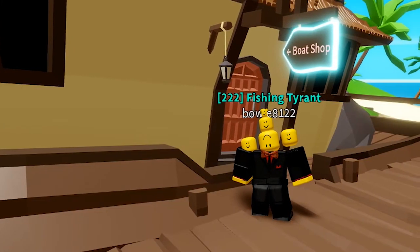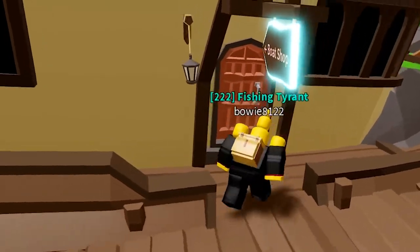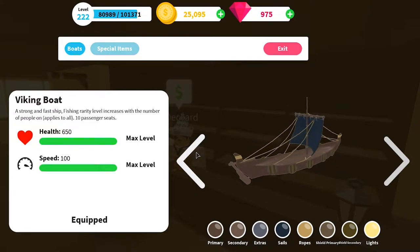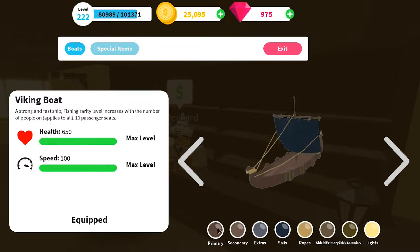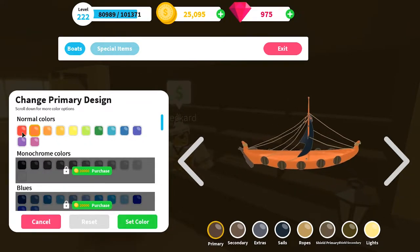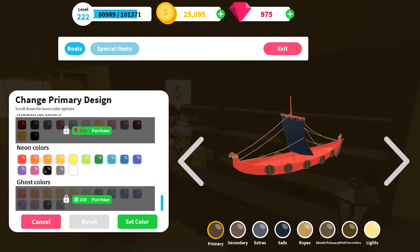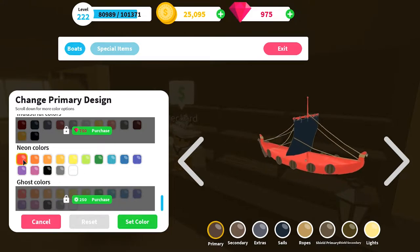Once you have bought the game pass, all you gotta do is go to Decker's Boat Shop and go to the boat that you would like to change. You'll notice these little color icons on the bottom — when you click on them you can change the colors. The neon colors that you just bought are all the way at the bottom.